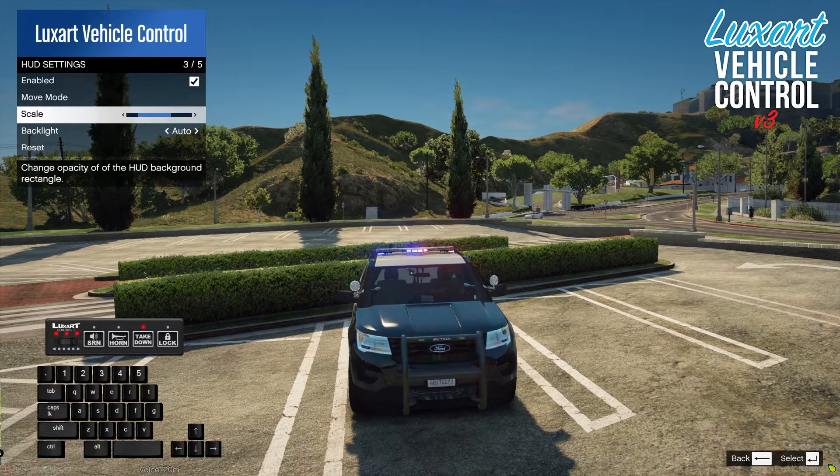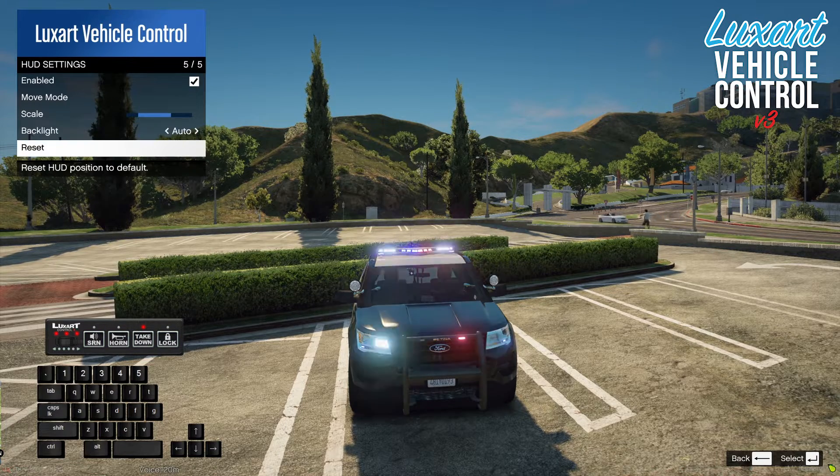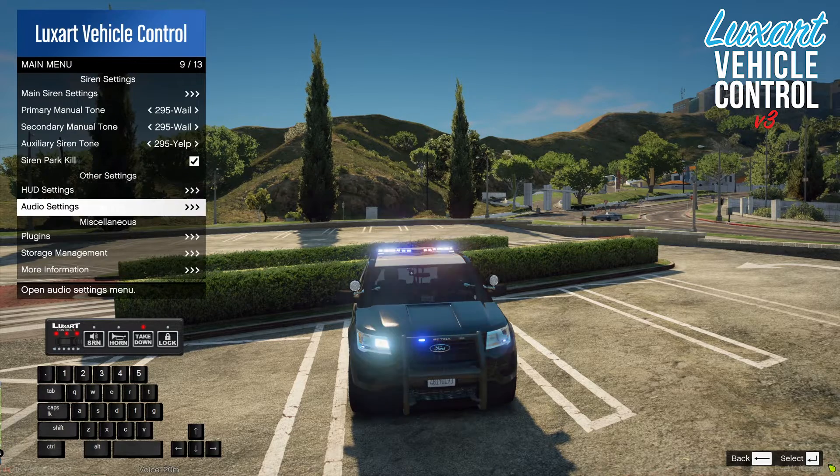Looking at the HUD settings, we have the ability to toggle the HUD, move it around, change the scale, and determine if the backlight textures are enabled. Auto means it's based on your headlight position, or you can have it always off. Reset will reset the HUD position — if you change your resolution and it goes off screen, reset should bring it back.